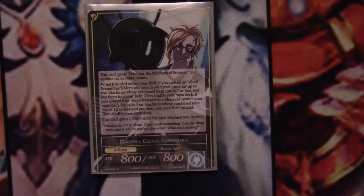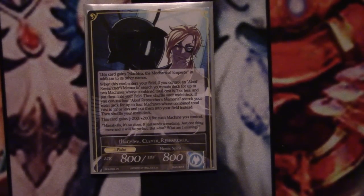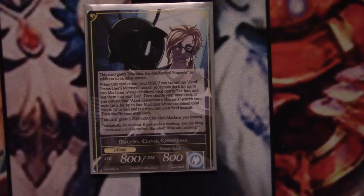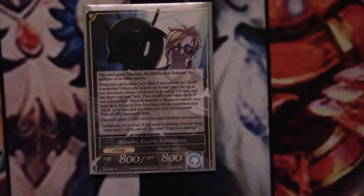If you have all four stones out — which almost never happens, but maybe you're going very long game or you get super lucky — then you get a total cost of up to 12, which can be absolutely insane value with the things you can grab out of your deck. He also gets plus 200/200 for each machine, which is super relevant because the core of your deck is going to be all machines. He's going to be a very powerful J-Ruler. We could just play Machina who's going to be a 16/16 or something huge by himself. He's going to have Swiftness from Demon Sword and can get through with a lot of damage, so that's definitely not something to write off.